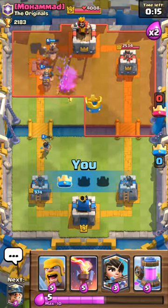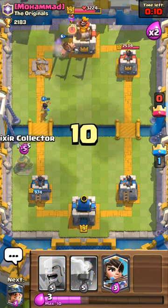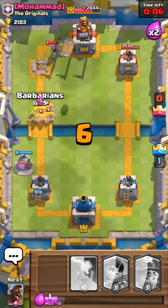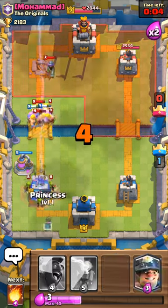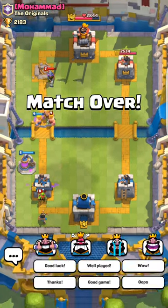Okay, we got one star right there! Now what we just have to do is defend — place an elixir collector right there, and the barbarians. Uh-oh, uh-oh — okay, good game!